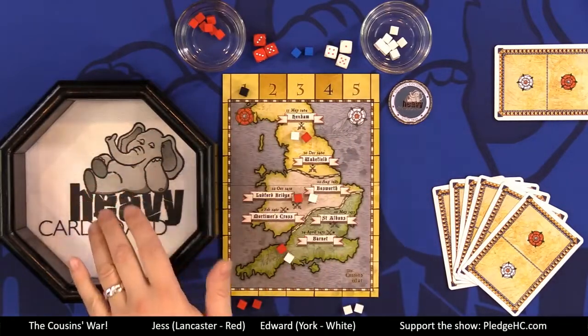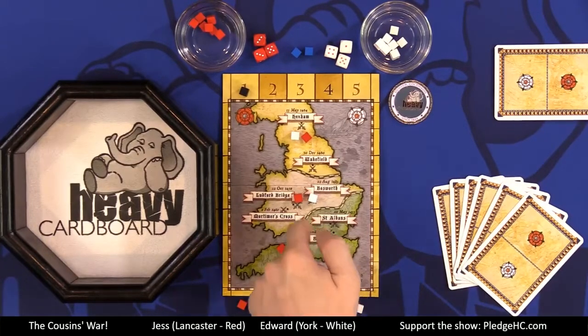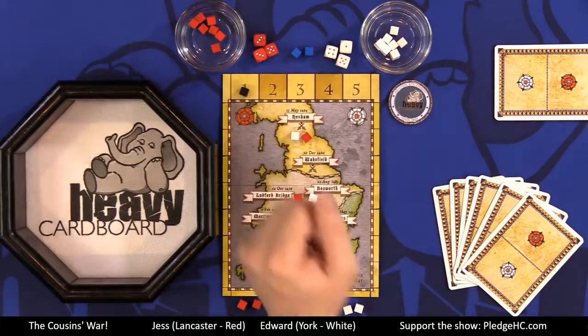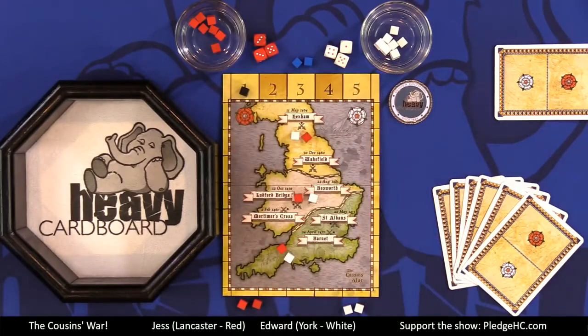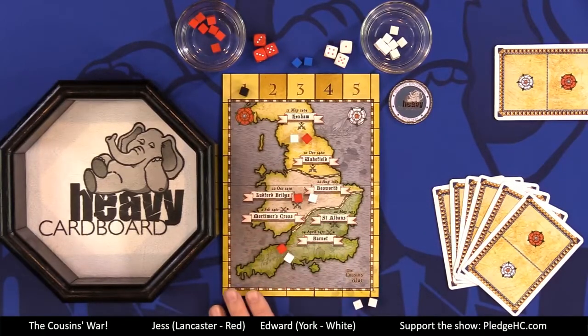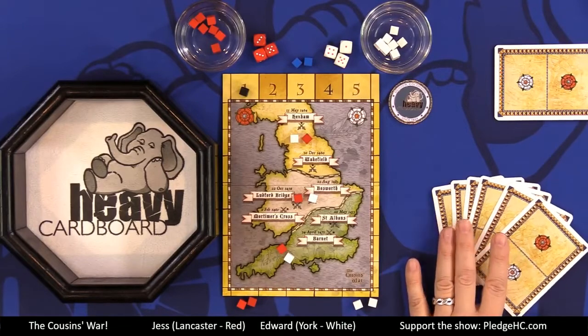You'll notice there are dice and a dice tray, so we're going to be rolling some bones today. Everybody has armies or influence cubes. Jess, playing Lancaster, is going to be playing red; white is York. We have our appropriately colored dice as well, and potentially some French forces that will come into play. The game plays over a maximum of five rounds. Each player starts with one army in each of the three regions: north, central, and south, plus two cubes in reserve. Each player also starts with six cards in hand.